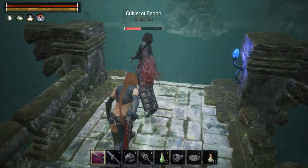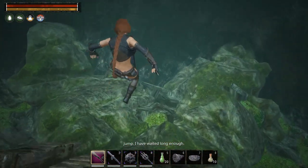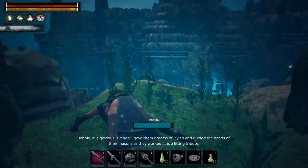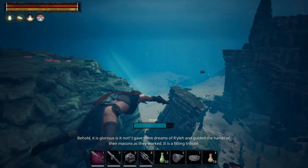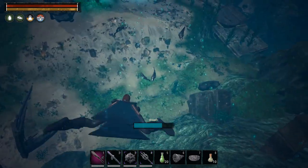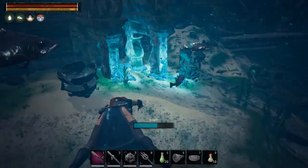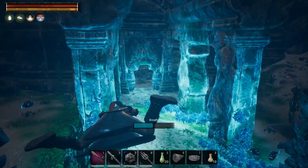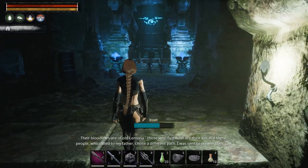We come down here and kill this cultist of Dagon. Then you just dive off the side and now you're in the actual dungeon part. You can go either way, but swimming too far will cause problems — I'll show you that at the end of the video. Swim down this way; you can't interact with the fish, you just swim right through them. This is your first entrance. You'll want water breathing potions or the Riptide Spear for this area.